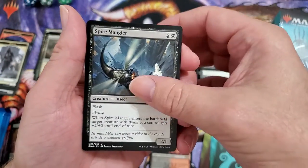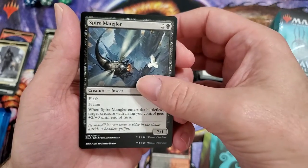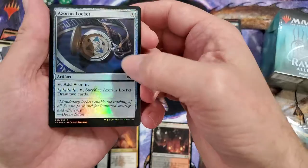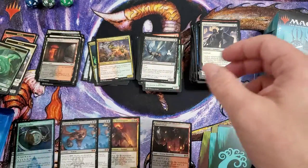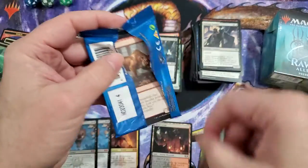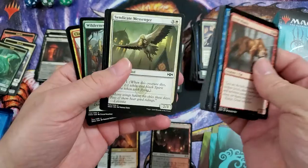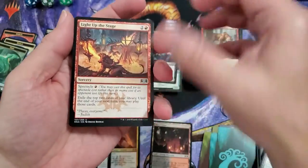Bolrak Clan Crasher, Guardian, Spire Mangler — he's an insect, just a giant-ass insect going after a dove — and Spellbreaker, and one of the lockets, a foil Azorius Locket. So far only one shock land, so I'm kind of shocked. Feral Maka, lockets, Light Up the Stage again, Wilderness Reclamation, Clan Guildmage, and Unbreakable Formation again.